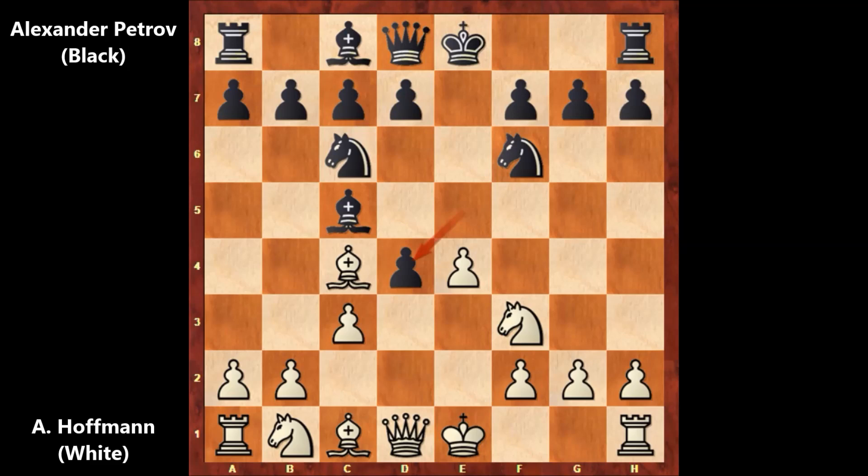And not capturing back, but pushing the pawn and attacking the knight. Petrov is getting closer to the king. Hoffman played Bishop to D5, attacking the knight. And where is the knight going? Alexander Petrov captured the pawn — Knight takes on F2, sacrificing the knight.